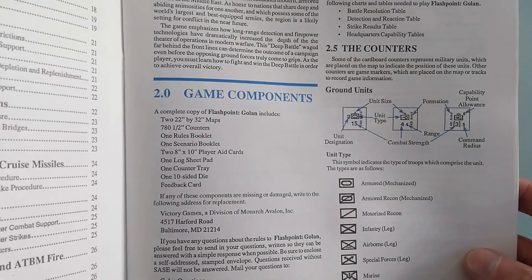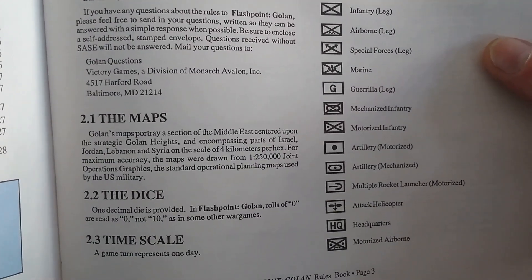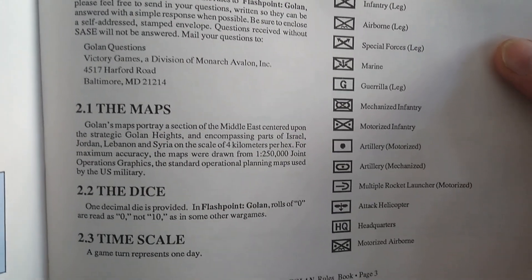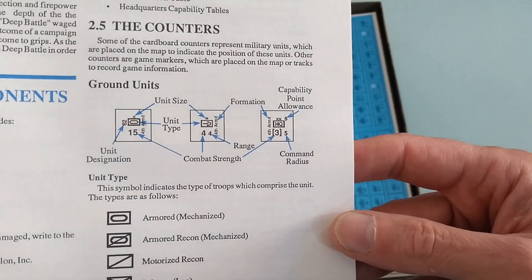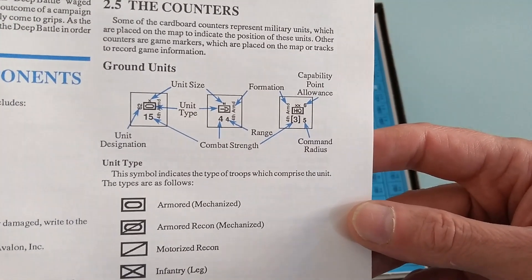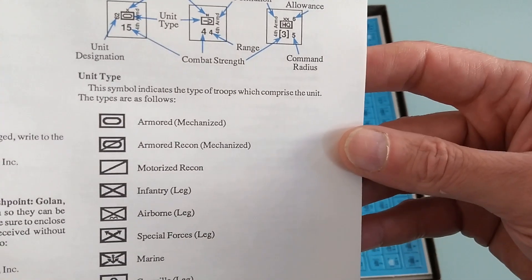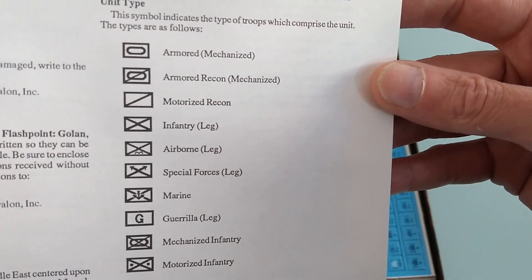The rulebook has an introduction, game components, the maps, the dice — one decimal die is provided and Flashpoint Golan rolls zero as zero, not ten as in some other wargames. Timescale is covered. Then there are the counters: unit designation, unit size, combat strength, formation range, command radius, capability, point allowance. Unit types include armored, mechanized armored recon, motorized recon, infantry.